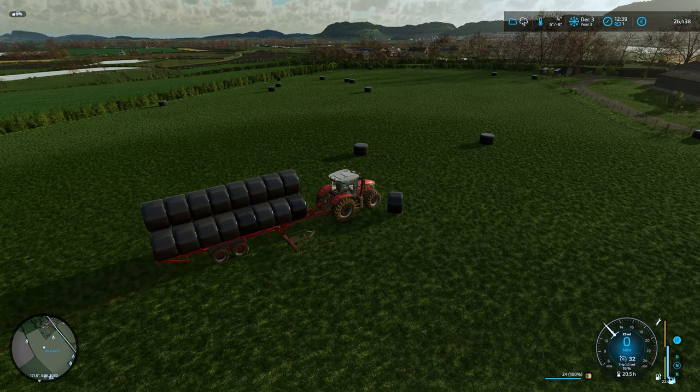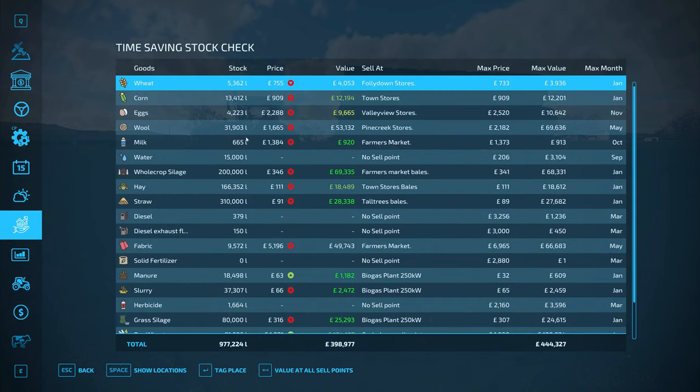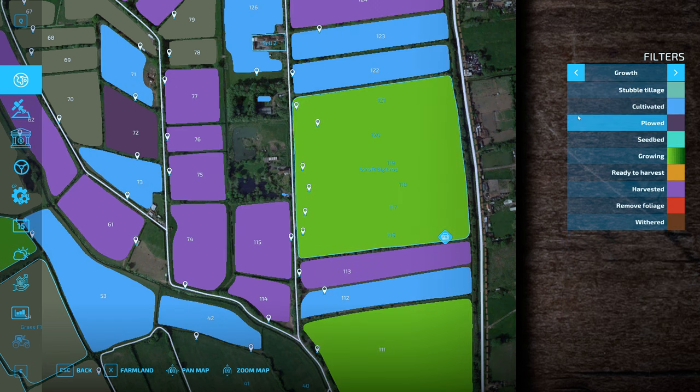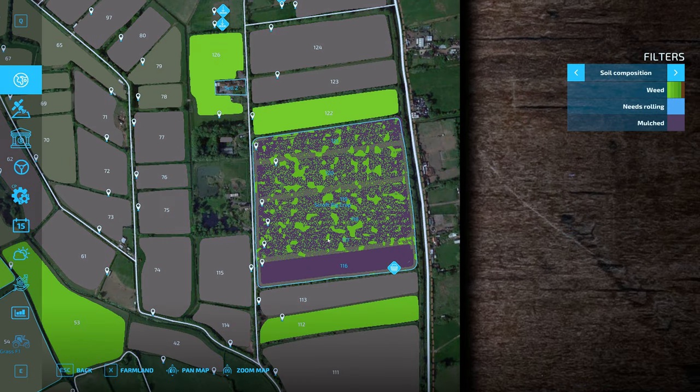I want to give an update on what we've got to sell. I did have a load of canola but I sold that because I needed to get money in - I think we were only at £8,000 on the last episode. The big field is now all planted with wheat. I leased out a mulcher, did the whole field, then direct seeded in - also leased a roller and spread lime where needed. I got about £27,000 from the canola, including a £3,000 bonus from our environmental score.